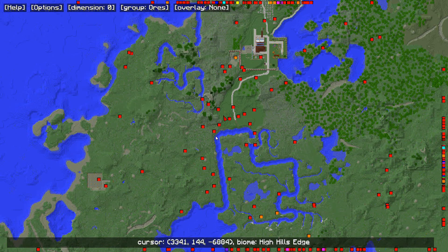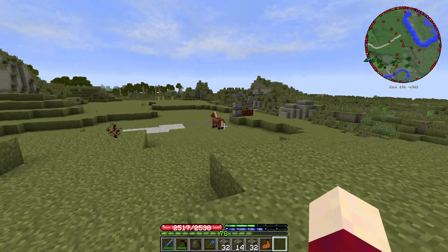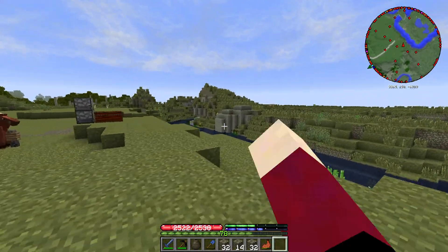We have a couple of hematite deposits here - hematite here and here - and there's no way those two are that close together, so there are definitely two deposits. I have a feeling we're going to be setting up a mine entrance here because there is a lot of stuff in this area: sphalerite, hematite, bismuth, lead - all kinds of stuff. We need to set up some type of entrance that will go down into the ground in this area.